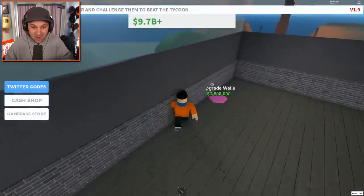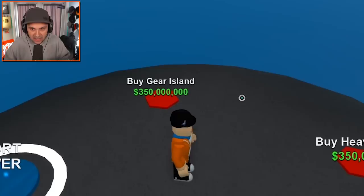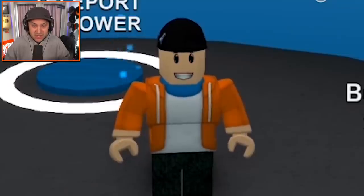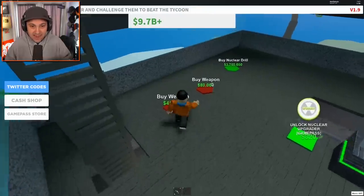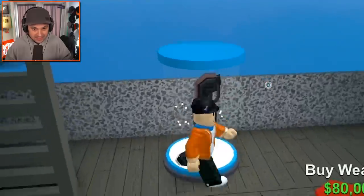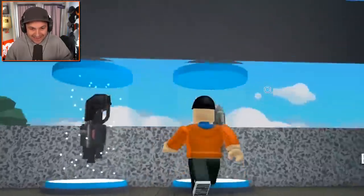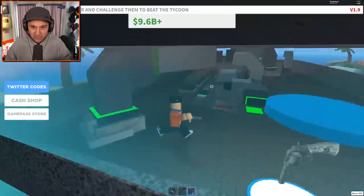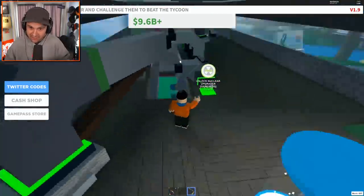I got money to burn. Let's see where this teleport takes us — what the heck? I can buy islands? I don't know if I'm ready for that step, but that seems pretty cool. Let's buy weapons — I don't even know what that is, kind of scary. Sure, why not? Let's buy a nuclear drill. I guess that's a nuclear drill — that's kind of terrifying.